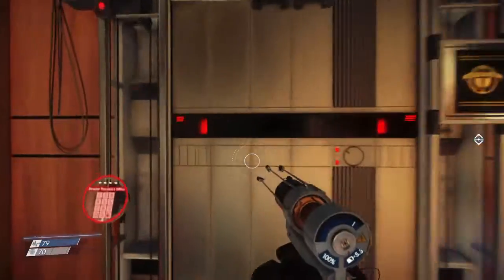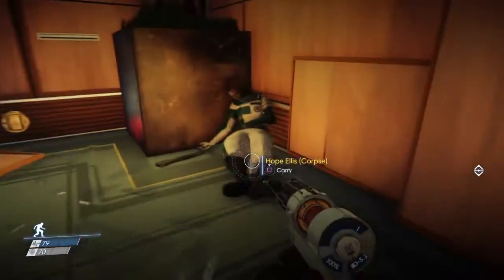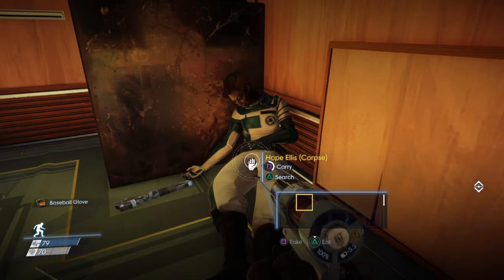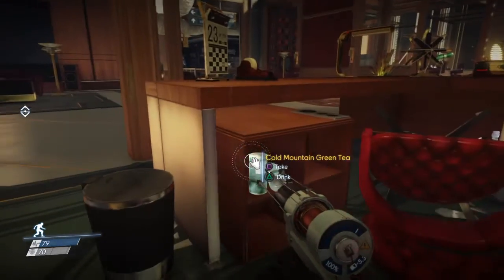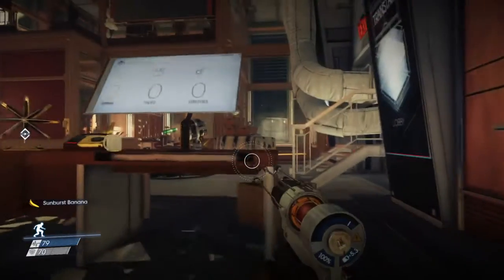Found a terminal — Jorgen's — hacking level two, so we can hack into it. But first there's a body here: Hope Ellis. She had a baseball glove, Thickman candy — I don't really need that wrench since we're already finding lots of stuff. Maybe on my way back out if I have space I'll grab it to recycle. Let's check out these emails.